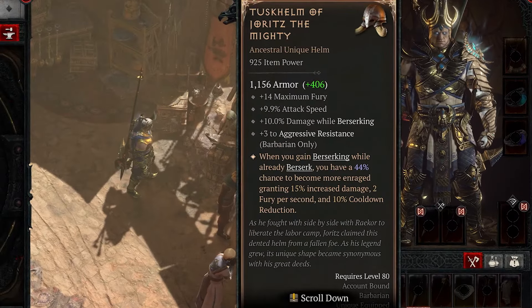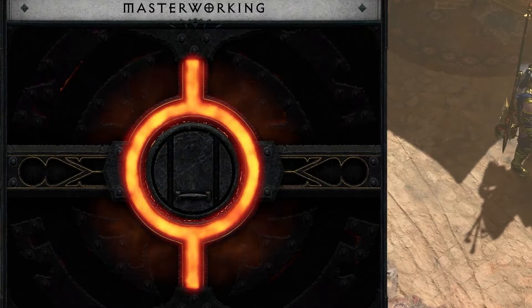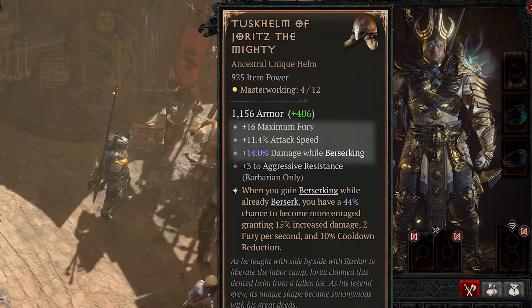Another part of itemization is going to be Masterworking. This is something really intended for that very high endgame, again World Tier 4. This is where a player is going to take an item, already has the affixes that they want on it, but now they go through a process of upgrading those affixes, getting even higher values on them. Masterworking really starts at level 100.